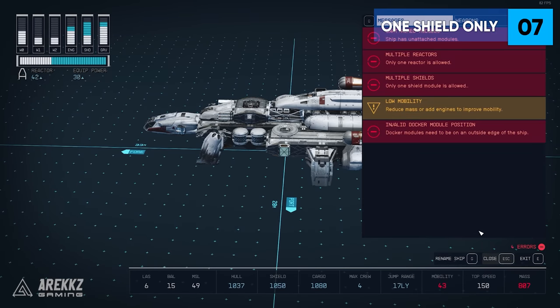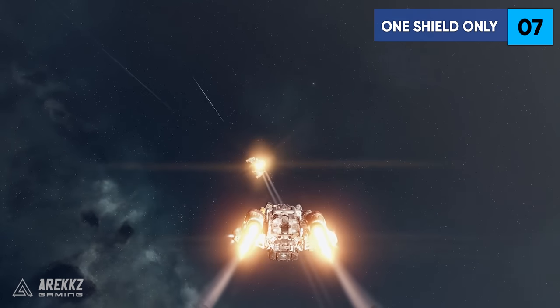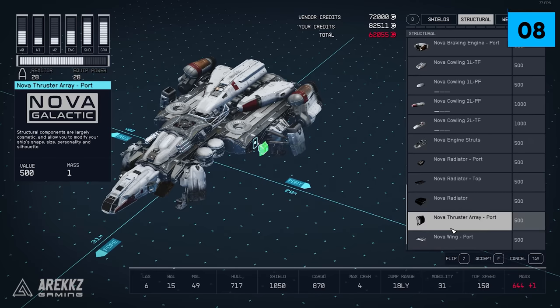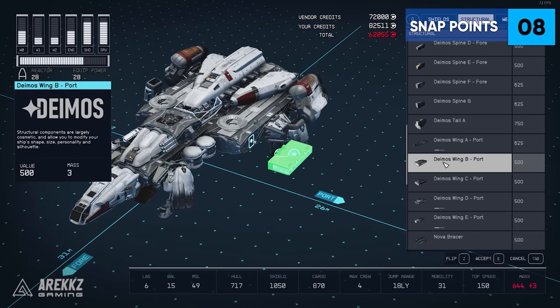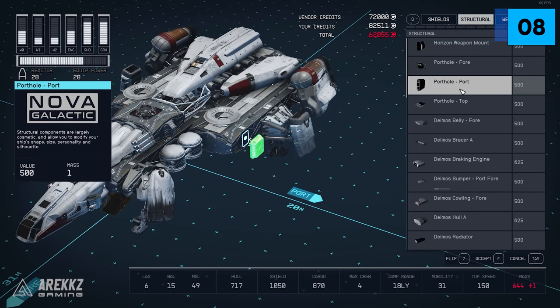Tip 7: Much like reactors, you can only have one shield module at a time. You can't just slap on a load of extra shield modules to max out your shield's capacity — you'll need to get a higher quality version because you can only use one. Tip 8: All modules must be attached to a ship at snap points; you cannot just freely place them. Select a module and then place it in the area that turns green.